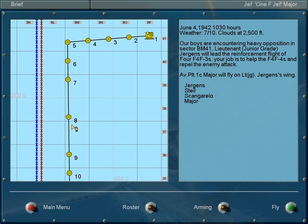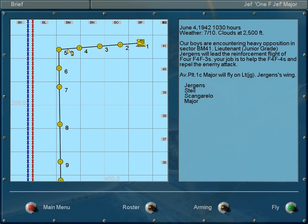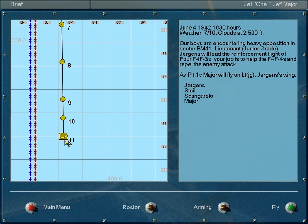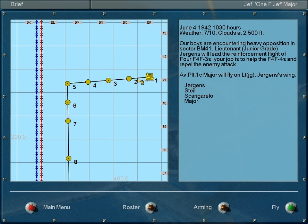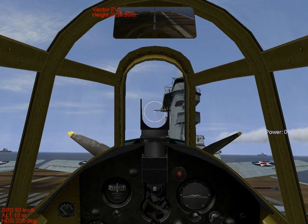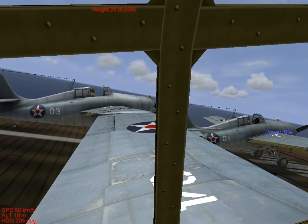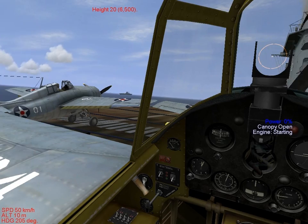BM-41. So the carrier must be going this direction and we're going to land on it here. But for now we need to haul ass over there. This is sort of an offensive scramble, but it's still a scramble. Apparently one of our recon flights is under attack and we're being launched as reinforcements. We're last in the flight, so we're going to take off last. I'm still going to spin my engine up and pop my canopy open.